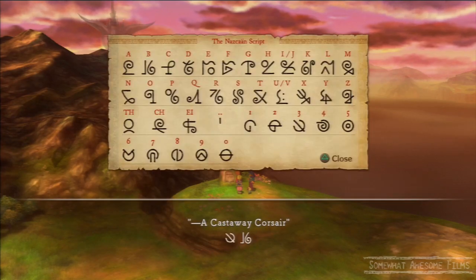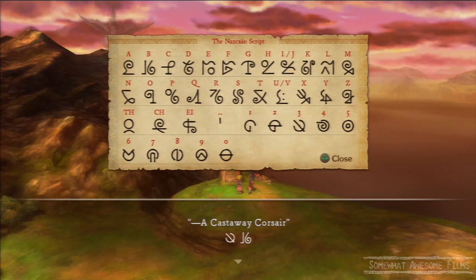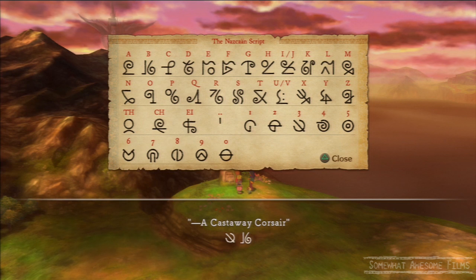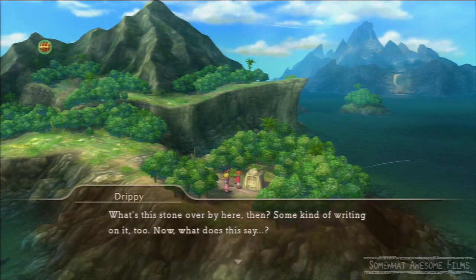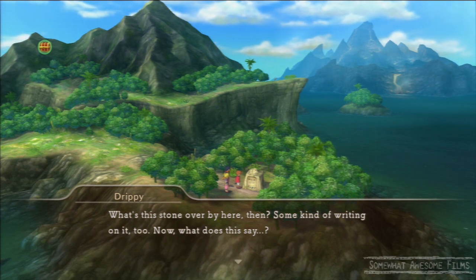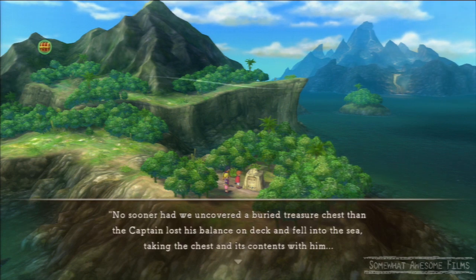A close inspection — there's a bunch of runes. Everything needs to be translated, so you need to translate all of these things. Not really — you don't have to do that right now, we'll do that later. Let's look at the next one. Some kind of writing on the stone too. About time, because this is the last one we're going to look at. So you should work out what they are by now, Drippy.